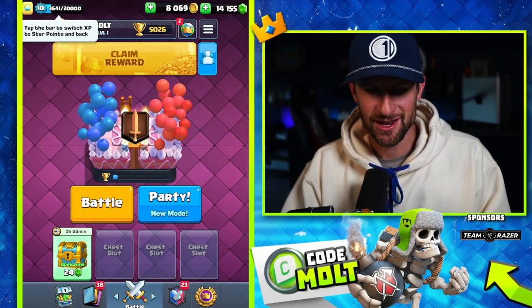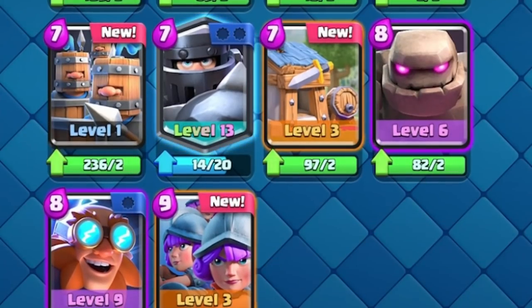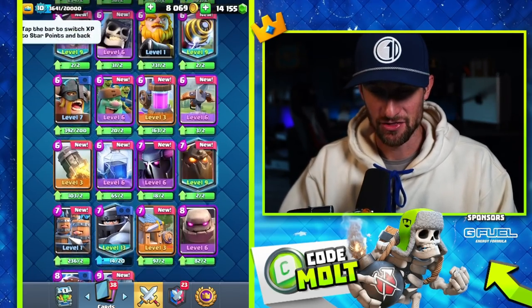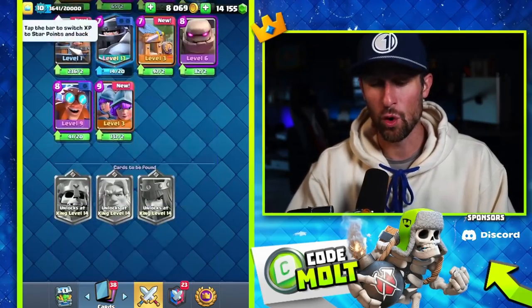The account that all of you have been waiting for is finally back — this is the original Code Molt account. If y'all don't remember, this was the account that had a maxed out Mega Knight on it. Now it's not maxed out anymore because we haven't touched it since the level 14 update, so we gotta max this thing out. We have 14,000 gems to spend, and we're at 5,000 trophies on this account.